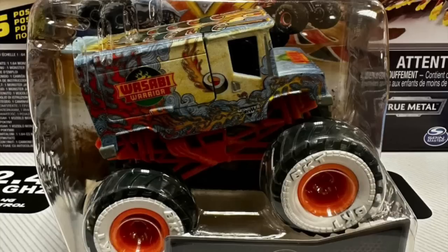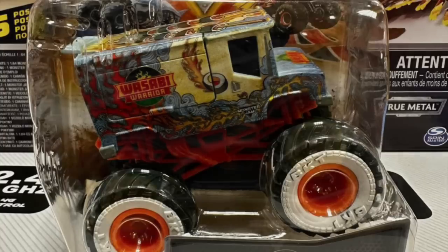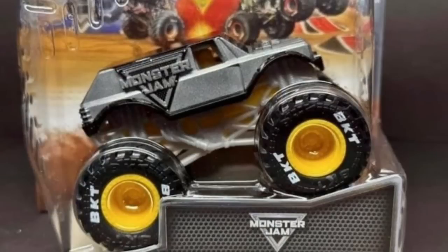We have two trucks revealed so far for Spin Master Monster Jam series 32 singles. The first one is the Stunt Truck — first time it's getting a main line singles release, which is very interesting. The color choice has yellow wheels and a yellow chassis, and it looks like a transparent yellow roll cage which isn't ideal, but the truck itself looks pretty cool. I got the superstore exclusive back in 2020 or 2021 and I'll still be picking this up. At least it has BKTs.